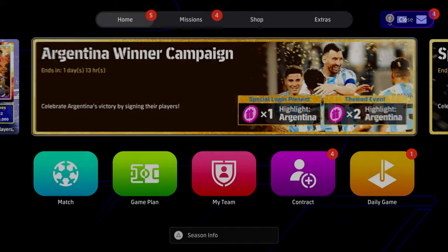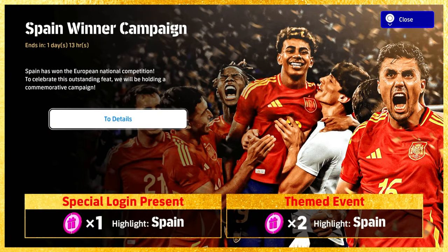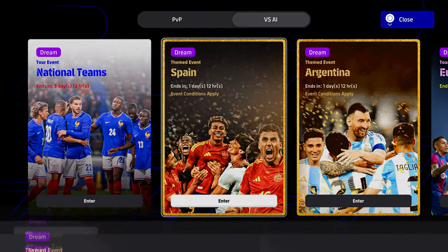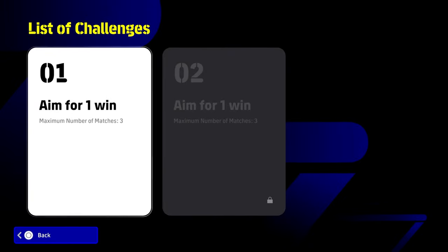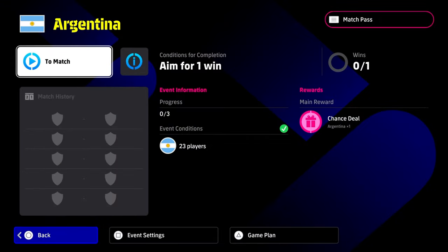You can see you get the special login present, but there are also two from the teamed event. We're going to navigate over to the Spain winner campaign and the Argentina winner campaign event. This is in Events, under Match vs AI — it's a teamed event. It doesn't matter if you have any players in your squad; they will give you loan players.